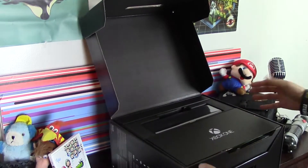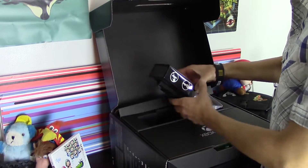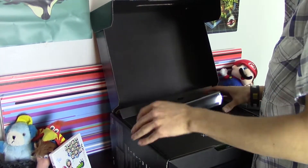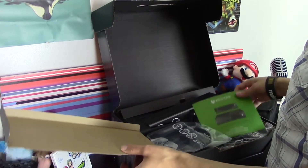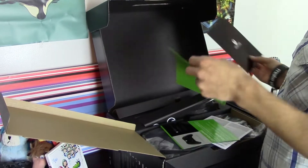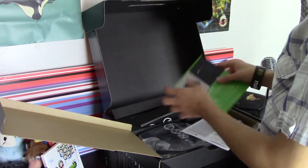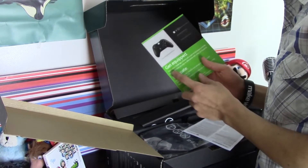The way they packaged it is really nice. I think this is the connector here. It smells good. Let's see what we got here: a manual, a sticker - I don't know why I need a sticker. That's the day one achievement, so this is a pretty rare achievement. No one could get it if you don't have this version. Another manual, and another code - oh, for Xbox Live. I've been looking for this.